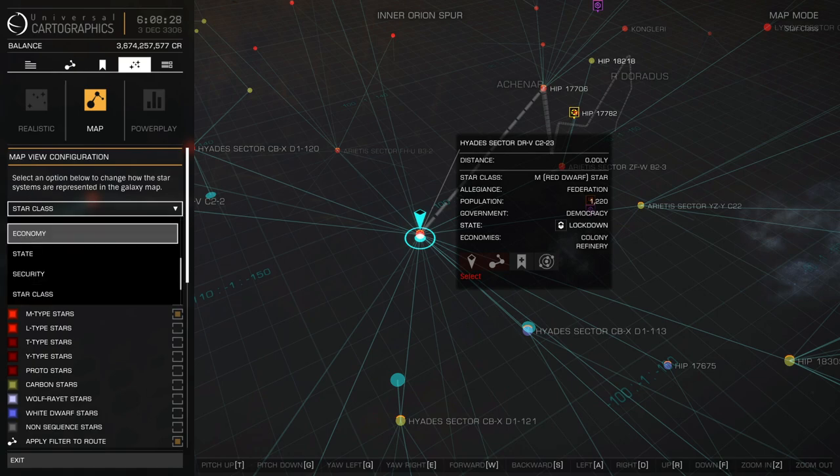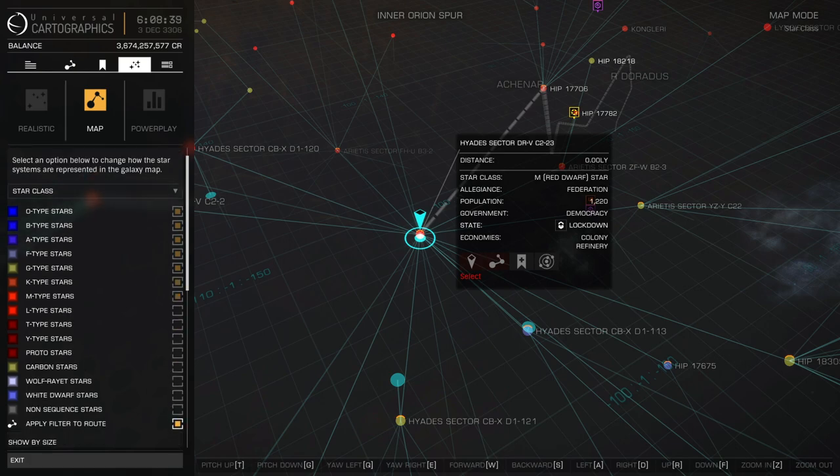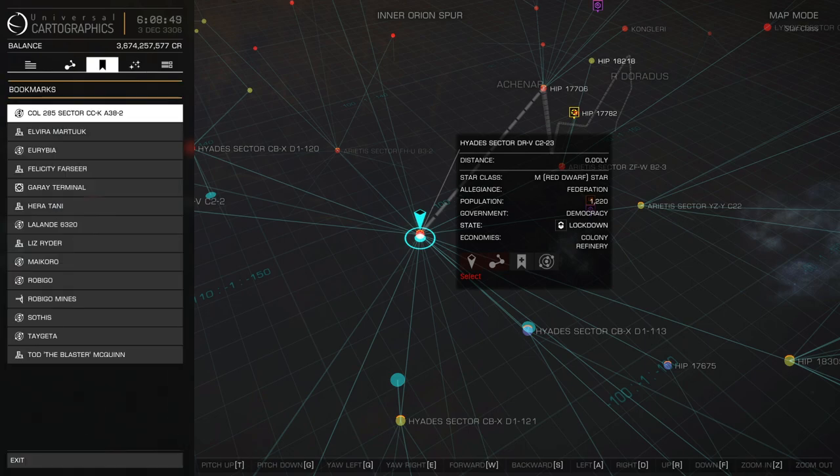Click on Map — this might say something different like Economy or whatnot. Make sure it's selected as Star Class, and make sure only the first seven are selected, then apply to filter or apply to route. That way, every jump that you do is more than likely going to have a star that you can fuel up on, and you're also going to be going as far as your Frameshift Drive allows.